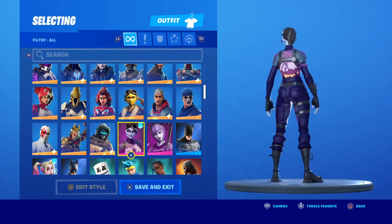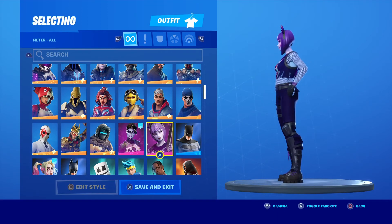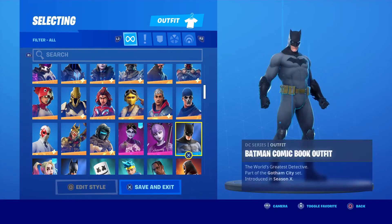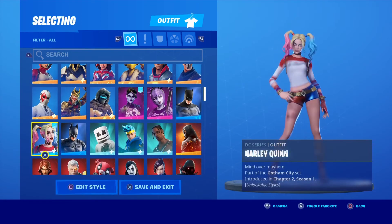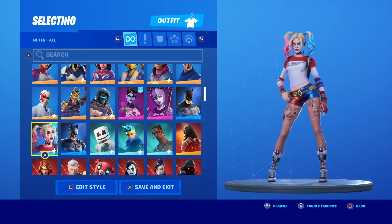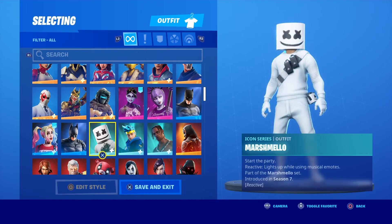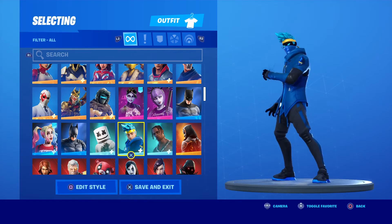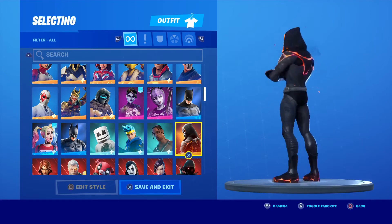We have Dark Bomber - one of my favorite skins - and Dark Power Cord. Moving on to the DC series: Batman Comic Book outfit, Harley Quinn, and Batman The Dark Knight movie outfit. Then the Icon series: Marshmallow, Ninja, and Travis Scott. Then the Lava series: Molten Omen.